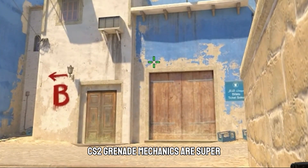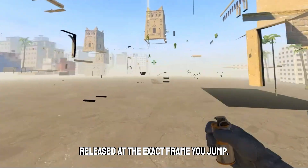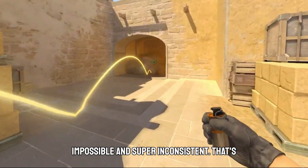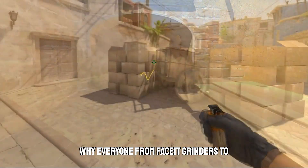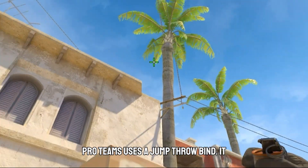CS2 grenade mechanics are super sensitive — many smokes need to be released at the exact frame you jump. Manually doing that is almost impossible and super inconsistent. That's why everyone from faceit grinders to pro teams uses a jump throw bind.